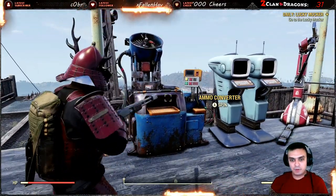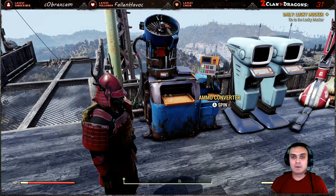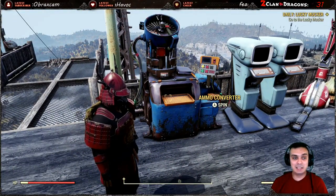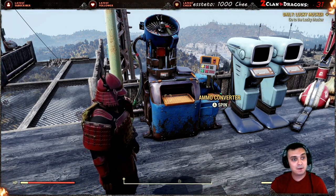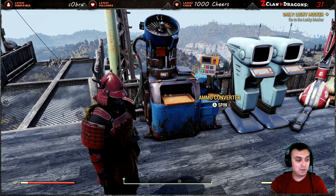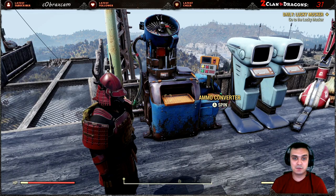Before I get into my feedback on the updates done to the ammo converter, let's talk about how you can get it. According to the Bethesda website, you'll need to get to Rank 5, and as soon as you hit Rank 5 you unlock the ammo converter. That is for Season 1 of Fallout 76 - the Legendary Run.